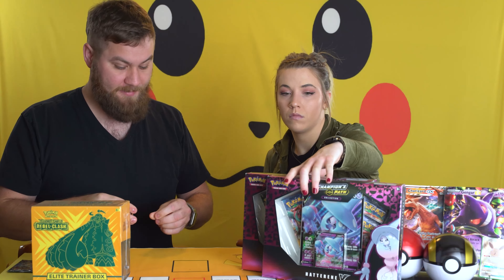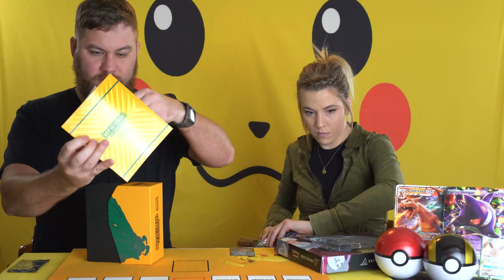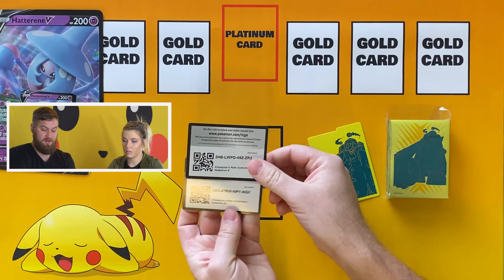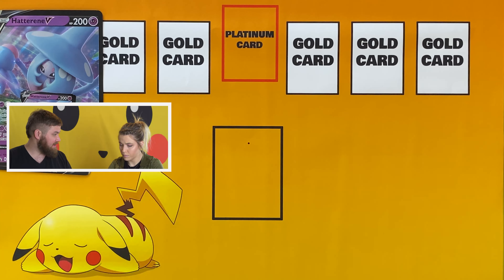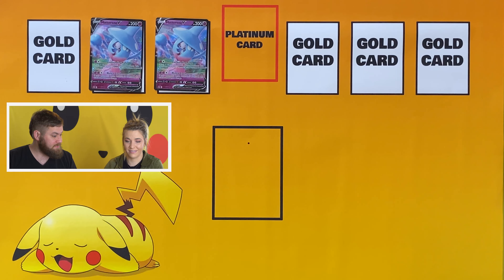We'll fast forward and get these things open. We're going through this Elite Trainer Box since we haven't opened one on the show yet. There's a code card, Champion's Path code cards, deck sleeves from Rebel Clash, dividers, dice, status condition markers, a card guide — same stuff you get in every other ETB. We've opened these Hatterene boxes a couple times now.